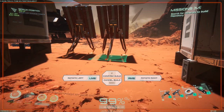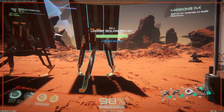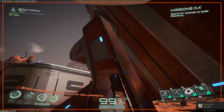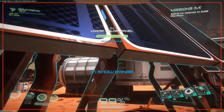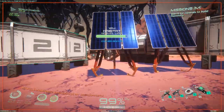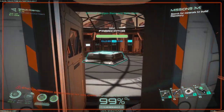I wonder if the laboratory for vehicles requires power too — that might be something else to check out. Let me show the range on these solar panels. Okay, there it goes — each one covers a range. Wow, that's a good range! Okay, so now we should be able to get power in here.